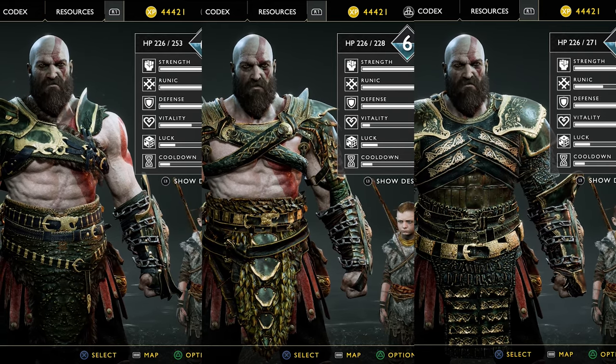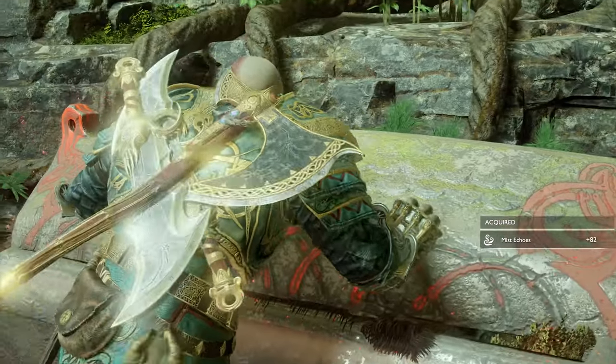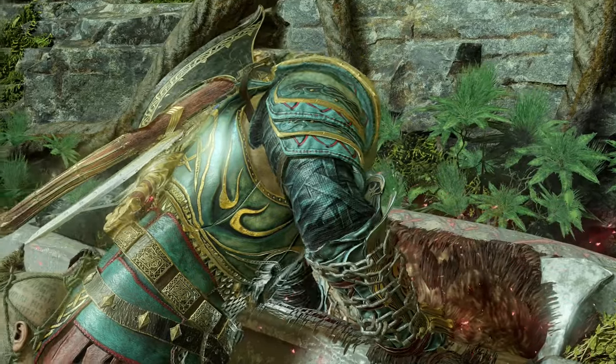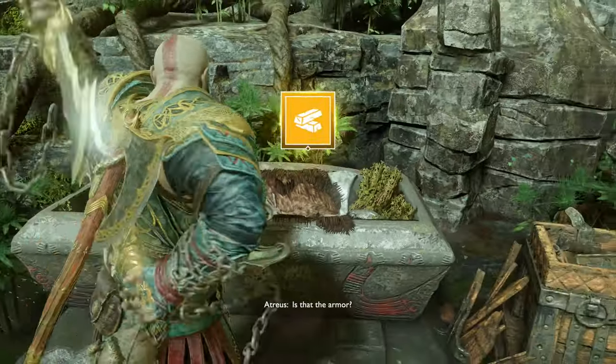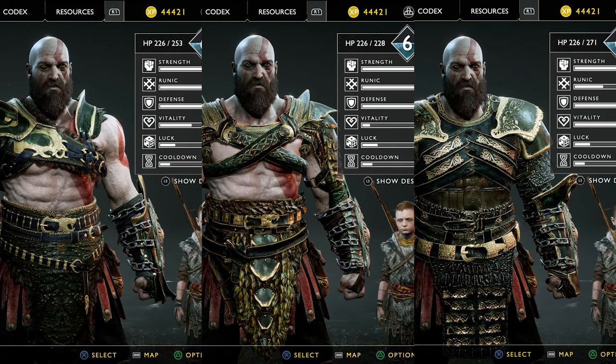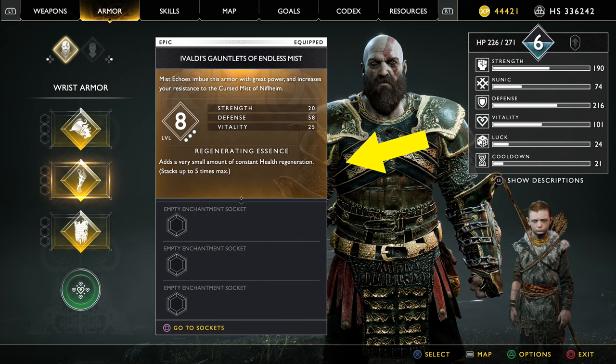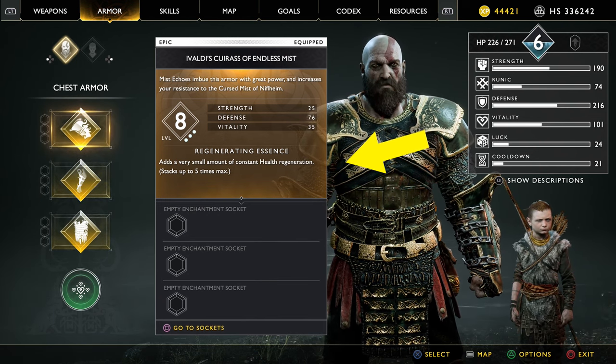There are 3 epic armor sets that can be bought from Sindri at the entrance of the realm by using Ivaldi's rusted armor materials that can be found once you unlock Ivaldi's workshop and others inside the various chests of the maze. Any of these sets share a common bonus perk on each of their individual armor pieces that grants a very small amount of custom health regeneration.